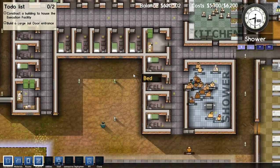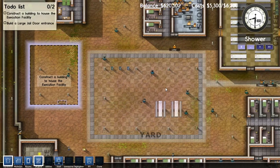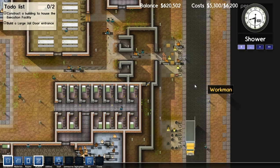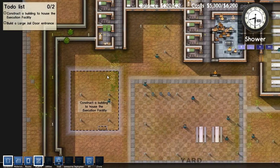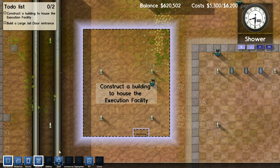They just added a new update not too long ago that gave fire trucks and stuff like that, in case you were to have a fire break out. And I haven't really experimented with it much, because the tutorial doesn't go incredibly far. But it gives you a little bit of an understanding. So down here we've got our menus.